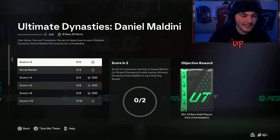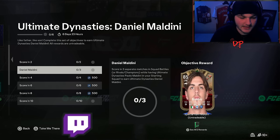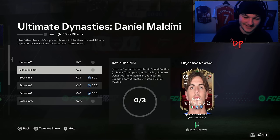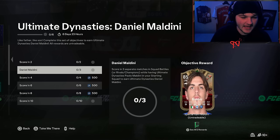Basically they want you to play two matches a day with Paolo Maldini over the next six days or so. You've got: score in two separate matches whilst having Paolo Maldini in your starting squad, then score in three separate matches whilst having Ultimate Dynasty's Paolo Maldini in your starting squad — and then you will get yourself a Daniel Maldini. This card is not a loan; you keep it permanently.